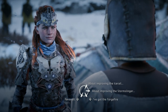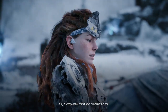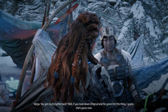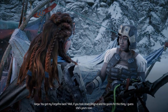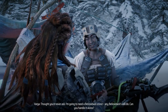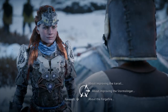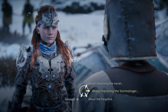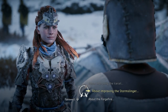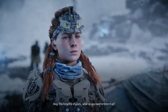Varja: 'Hunt it with me — I'll turn that weapon into your new best friend.' Then she asks about the forge fire weapon, taken from an Oseram bandit. She says she can finish it if the player brings a bellowback snout — any bellowback will do. So the quest summary: we need a storm bird talon and a thunderjaw mandible to upgrade the storm slinger, and a bellowback snout to finish the forge fire. Parts can be found in the valley and near the Free Heap.